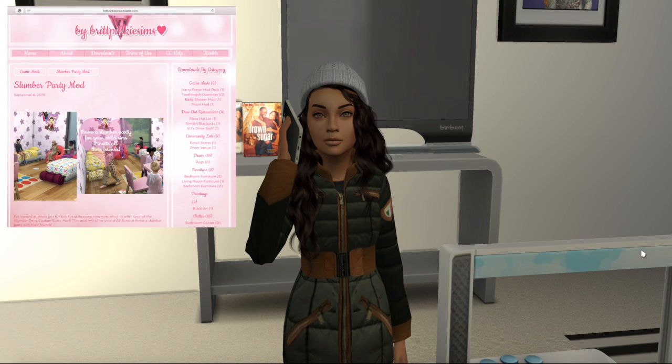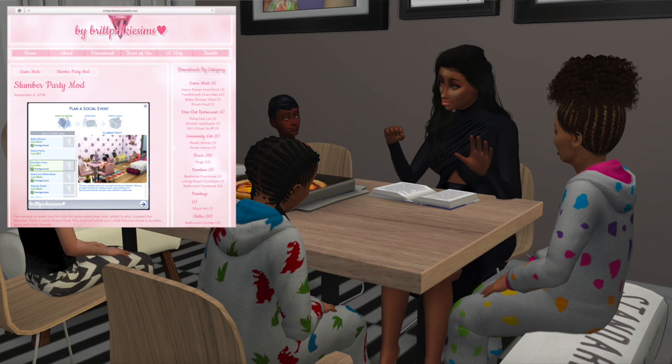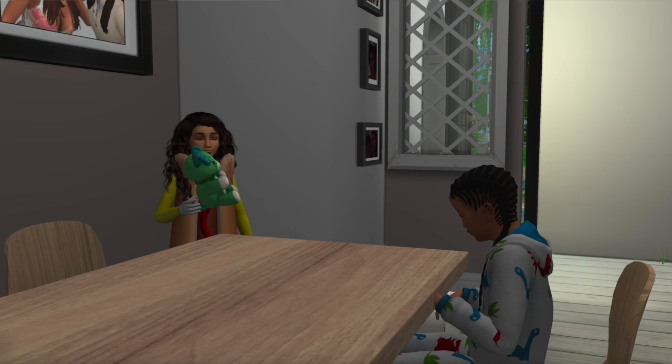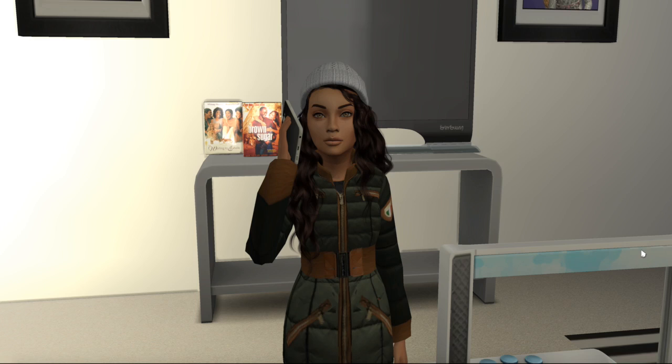This mod is a custom kids event, a custom kids party, and it adds many things into the game including goals, interactions, whims, and custom rewards. It adds the custom whim of wanting to throw a slumber party and it has a set dress code — sleepwear, obviously — and your guests will show up in sleepwear. The goals it adds are for kids and adults.